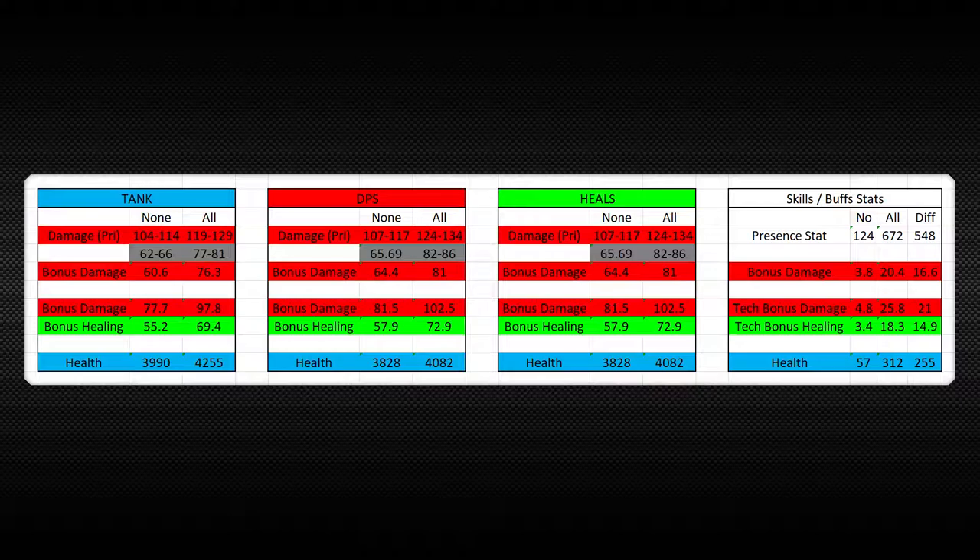Here you're going to see a breakdown of the raw stat bonuses that apply to the character. What we're looking at is a presence stat difference of 548, a bonus damage difference of 16.6, a tech bonus damage difference of 21, a tech bonus healing difference of 14.9, and a health difference of 255. If you're interested in how these stats stack up over time, you can see a livestream video where we went from levels 1 to 10 with a companion and tracked the differences in these stats on every level.